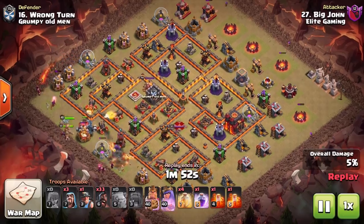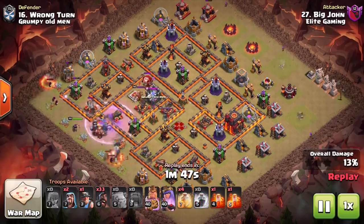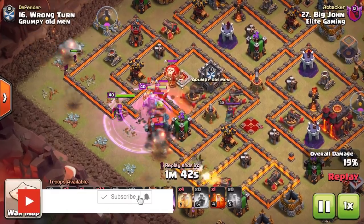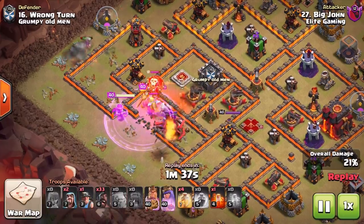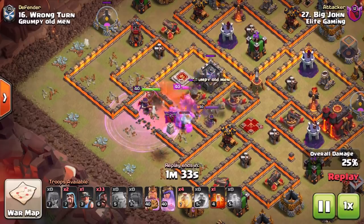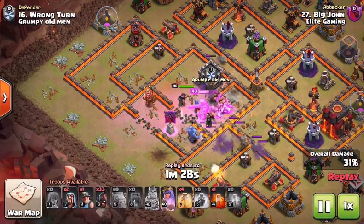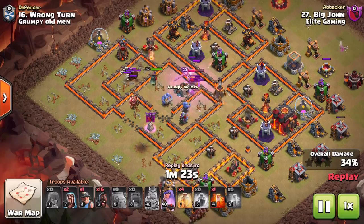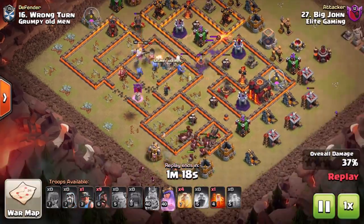We are coupling this with the Wall Wrecker because it is the most effective way to do it, taking out a variety of bases coming in with that kill squad. You tend to want to have similar objectives irrespective of the base — pressing in with the Wall Wrecker and if possible try to take out the enemy queen and the enemy CC, alongside carving a section of the base so that you can control your Hog Riders and their pathing.